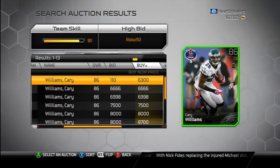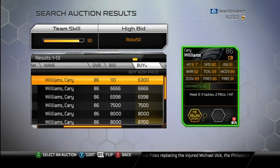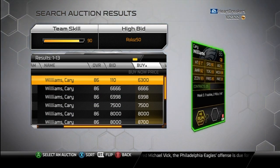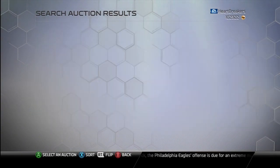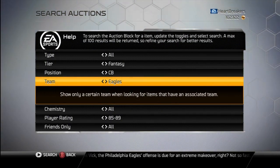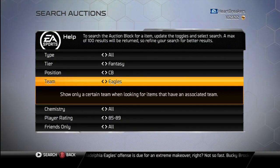But we got Kerry Williams, Eagles player. He has 6,000. Plus he can run stuff. For 6,000 I can let his price drop more — it's just the day one release, I can wait. But I will buy him because he's an Eagles, obviously.